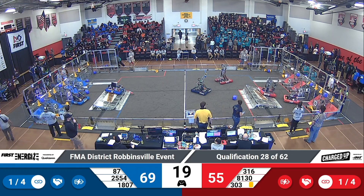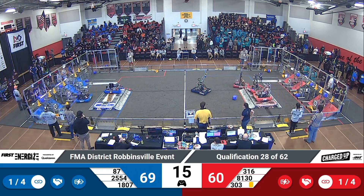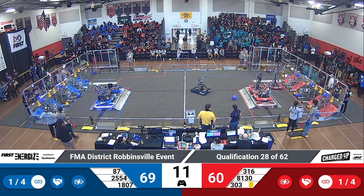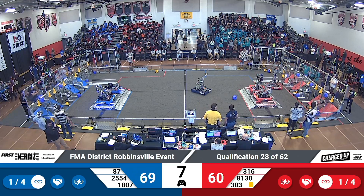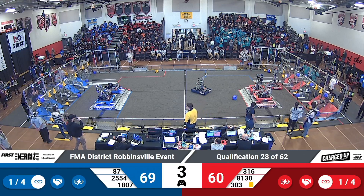316 has a cube on board — they punch it home. 60 to 69 right now. Two red robots docked and engaged. Blue Alliance looking for two as well, and Blue Alliance matching two for two. 69 to 60 with two robots up, docked and engaged for each alliance, as we move into the final three seconds.